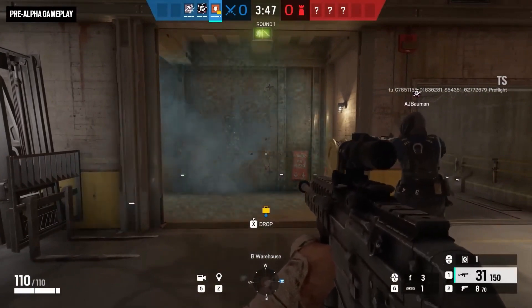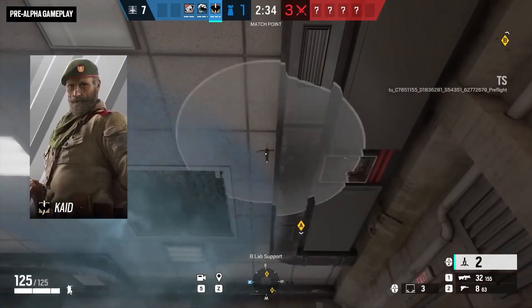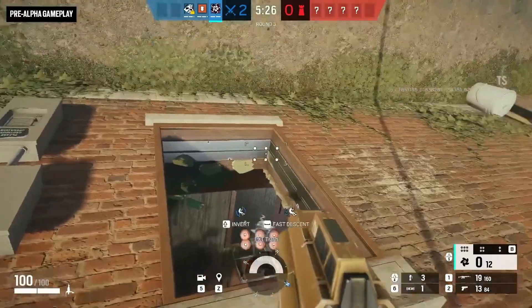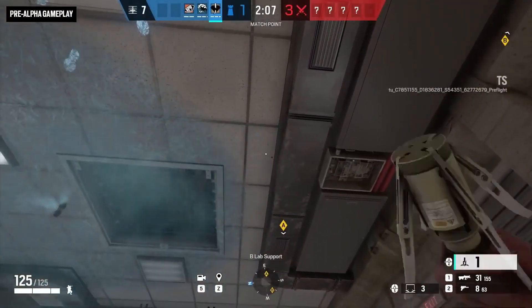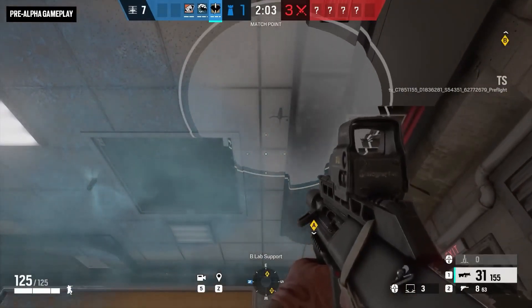A Bandit battery would activate immediately upon thawing out, but a Kaid Electroclaw likely won't have time to engage if it unfreezes at the same time as the breaching gadget. Be sure to place it just outside the frozen area so it has time to arm before the freezing dissipates.